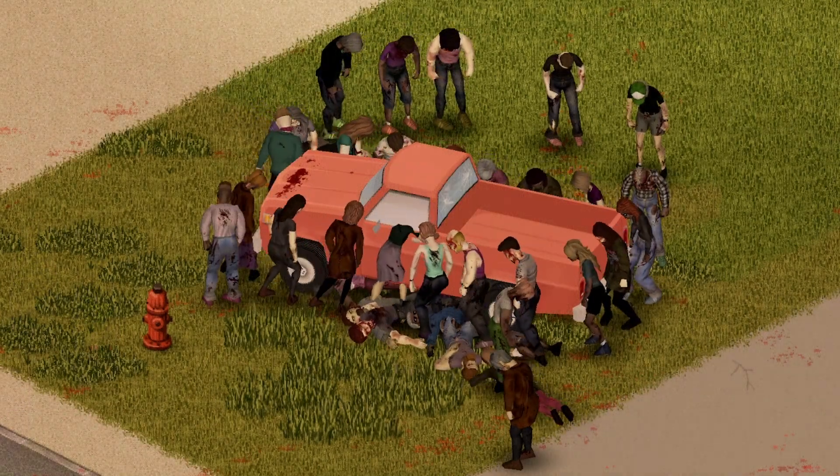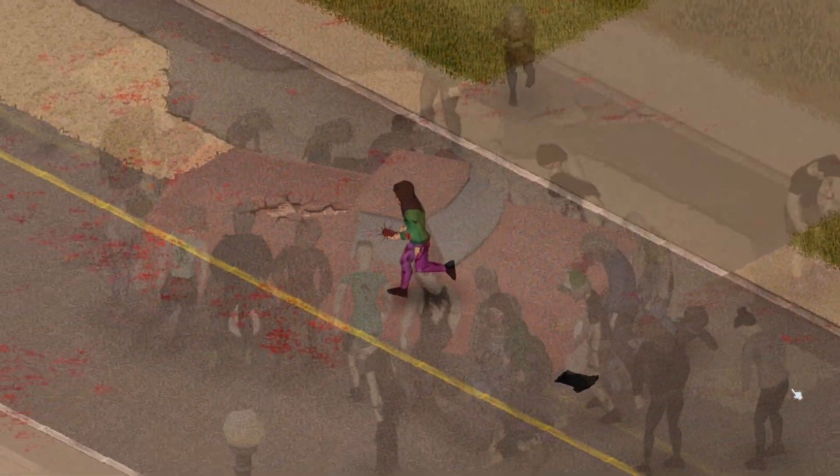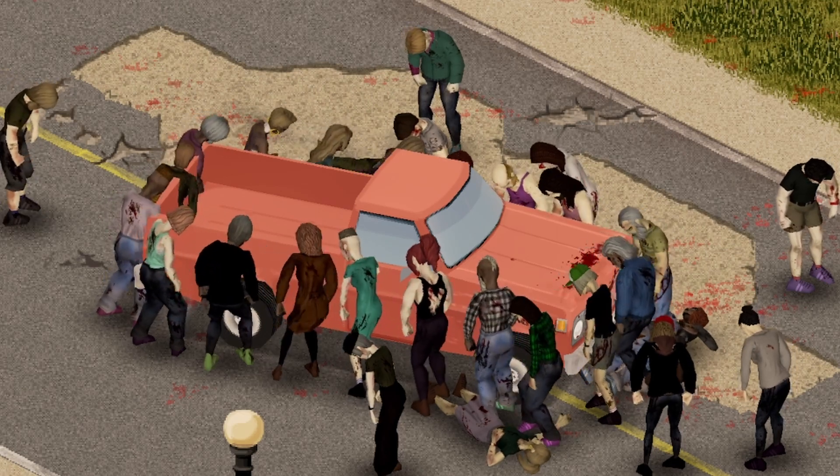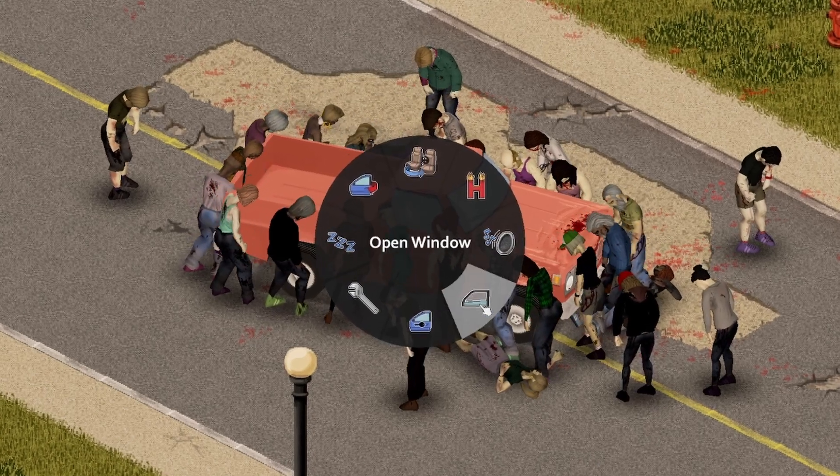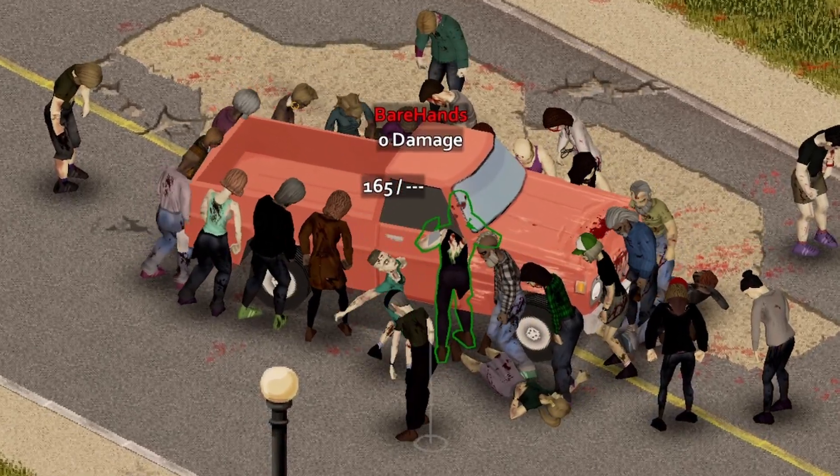If you're surrounded, you may be able to time your escape to minimize damage. Even in the worst case scenario, do not go into the night without a fight. Pick the least populated side of the vehicle, wind that window down by pressing V to bring up the vehicle menu, and start swinging.